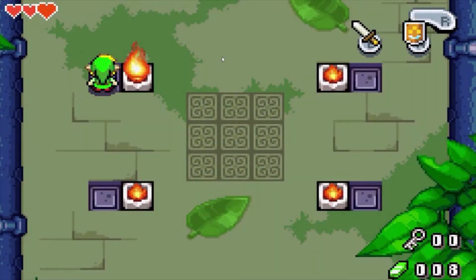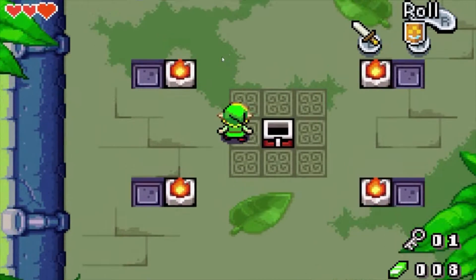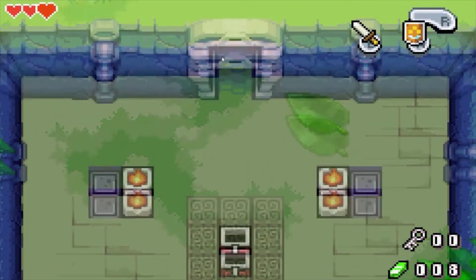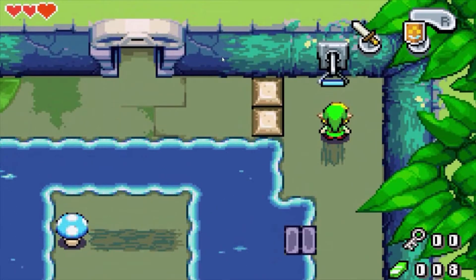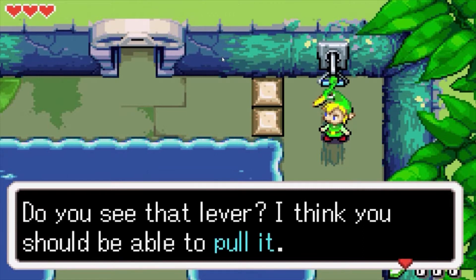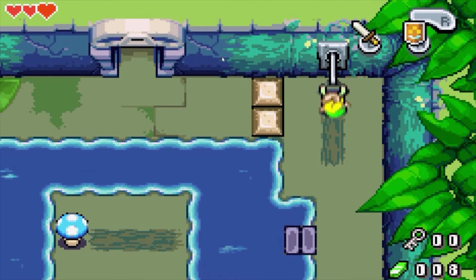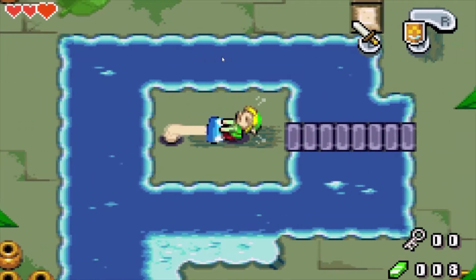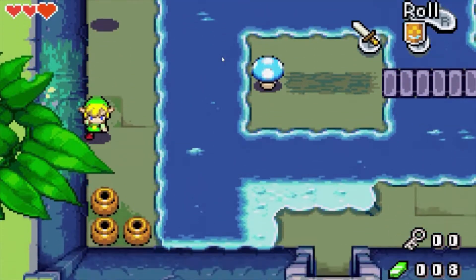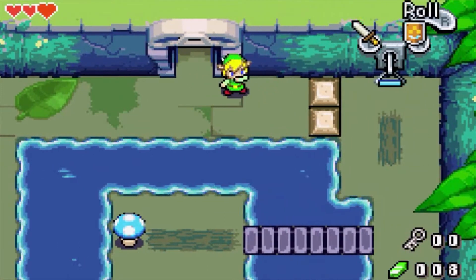It's like, oh look, it's a locked door — we need to find the key. Oh look, a small key! It just magically appeared. Do you see that lever? I think I should be able to pull it. Oh look, a bridge!